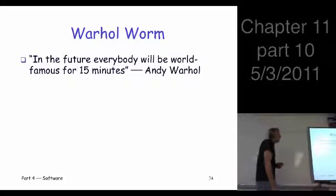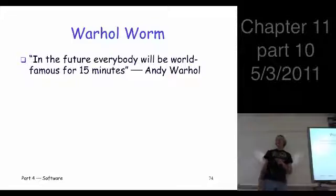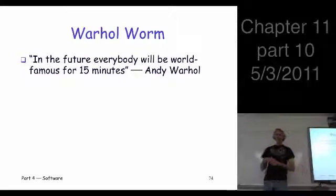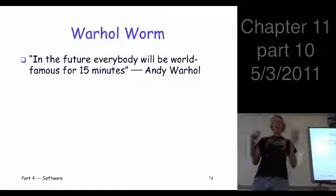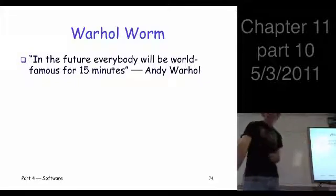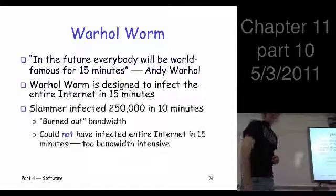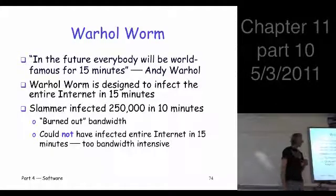Let's move on to fast worms. Things like Code Red and Slammer made people think about really rapidly spreading malware — how fast could an attack occur in principle? People define something called a Warhol worm, named after Andy Warhol's famous quote. The idea is: could you develop a worm that could infect everybody in 15 minutes or less? People seem to think the answer is yes.